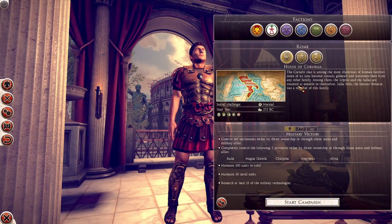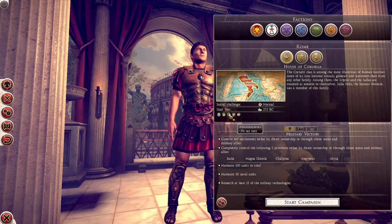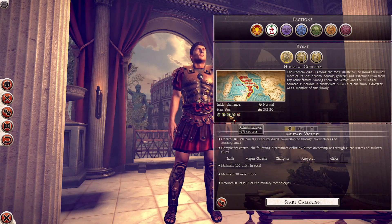Everyone likes bread and circuses. Then these remaining three traits are actually specific to whichever family you pick. So in the case of the Cornelia, we have great administrators — obviously important statesmen within Roman politics — so you get a little tax bonus.